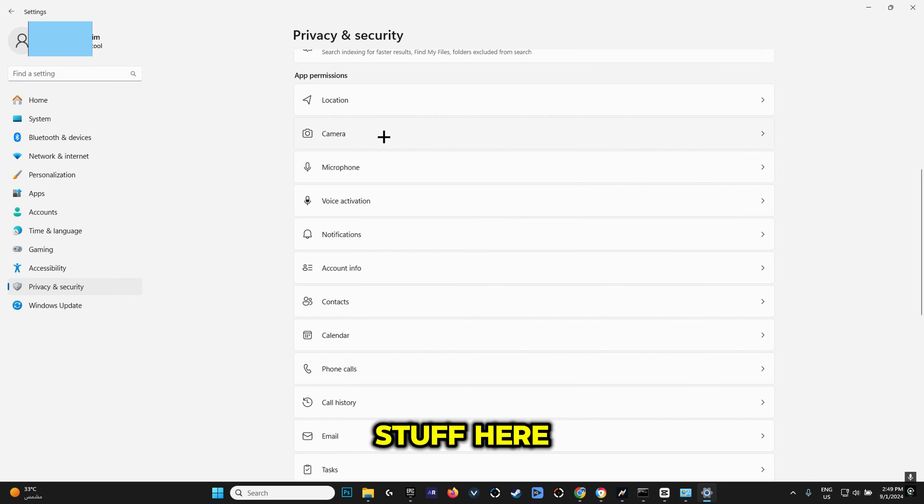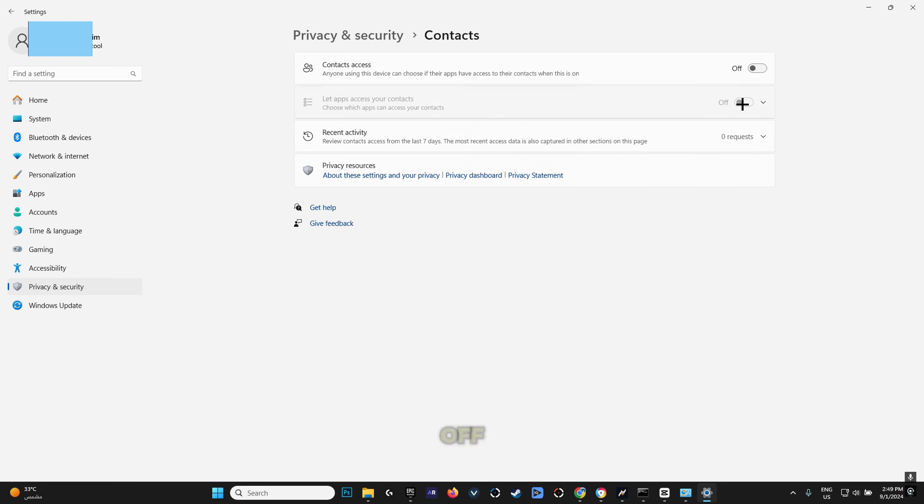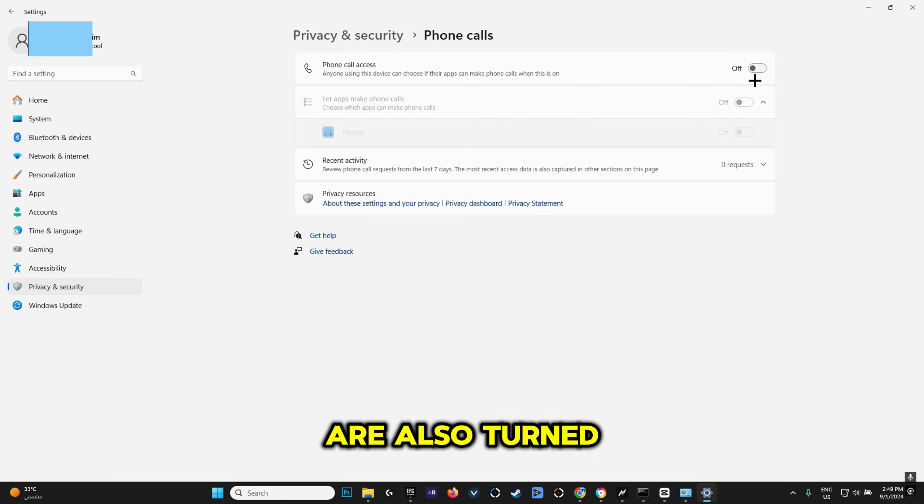For the rest of the settings — camera and microphone, you obviously need those as they're really important. But you want to make sure that Contacts are turned off and Phone Calls are also turned off.